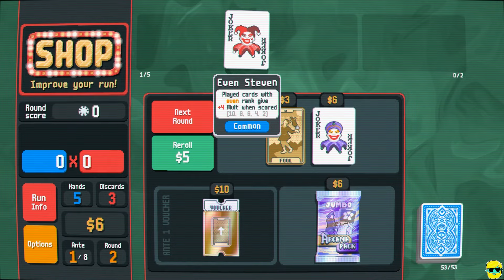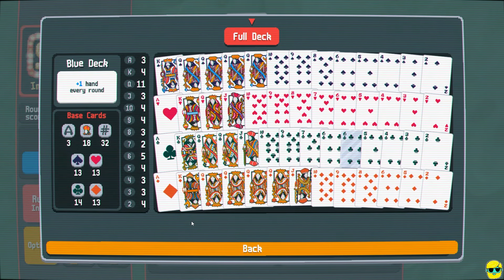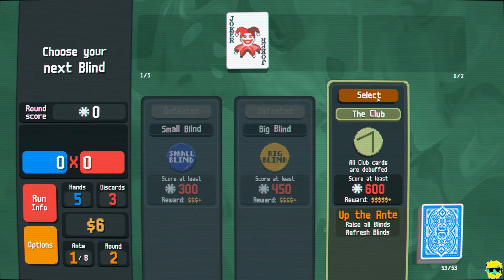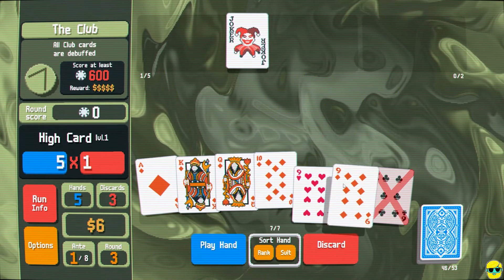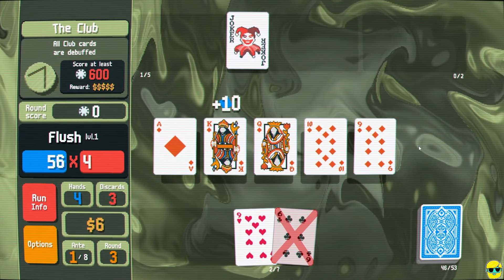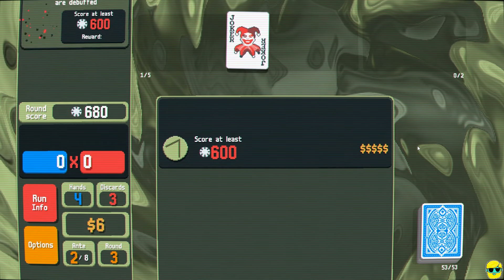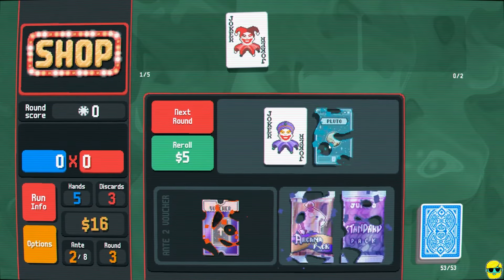Now that we have all these queens, the suit distribution is interesting — look at our diamonds, we just have four queens of diamonds, for example. I'm ready to go. Next round — clubs are debuffed, but we'll be able to get through this easily. Right here we just have a diamond flush on the first hand, and we win in one. We're going to get plus one money because of our blue deck with the extra hand, plus one interest. We're cashing out really nicely for ten dollars.